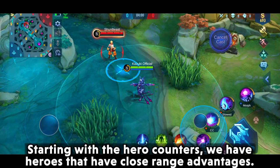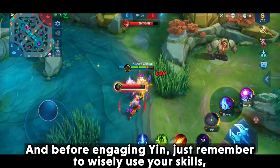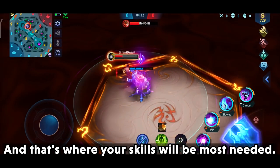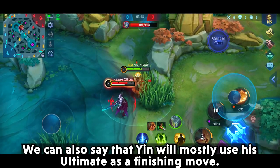Starting with the hero counters, we have heroes that have close range advantages. Before engaging Yin, just remember to wisely use your skills, because Yin will surely put you into his domain and that's where your skills will be mostly needed. We can also say that Yin will mostly use his ultimate as a finishing move. Let's get started with the hero counters.